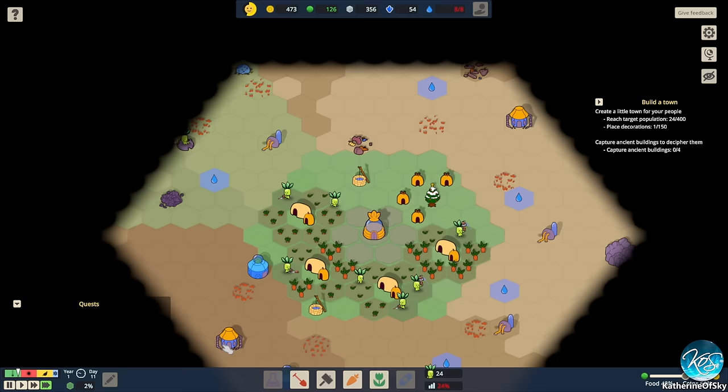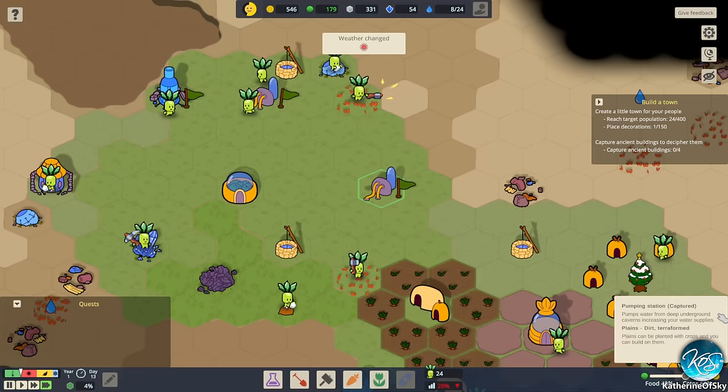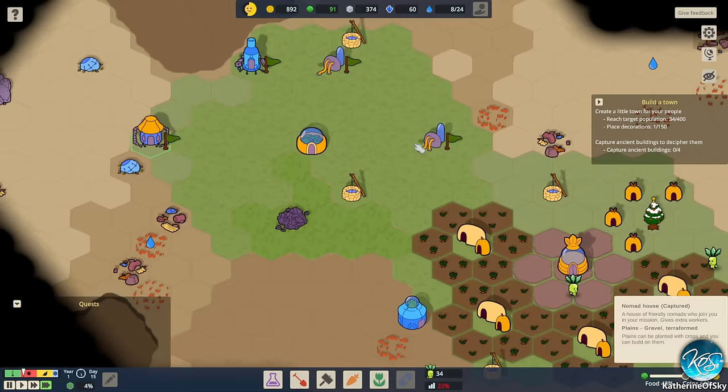I always like to put the wells first. We get two wells there — nice. A pumping station pumps water from deep underground to increase your water supplies; it's really lucky to get that. We got a new decoration fountain. A forge generates a steady income of materials, which is nice because we need materials for building things.